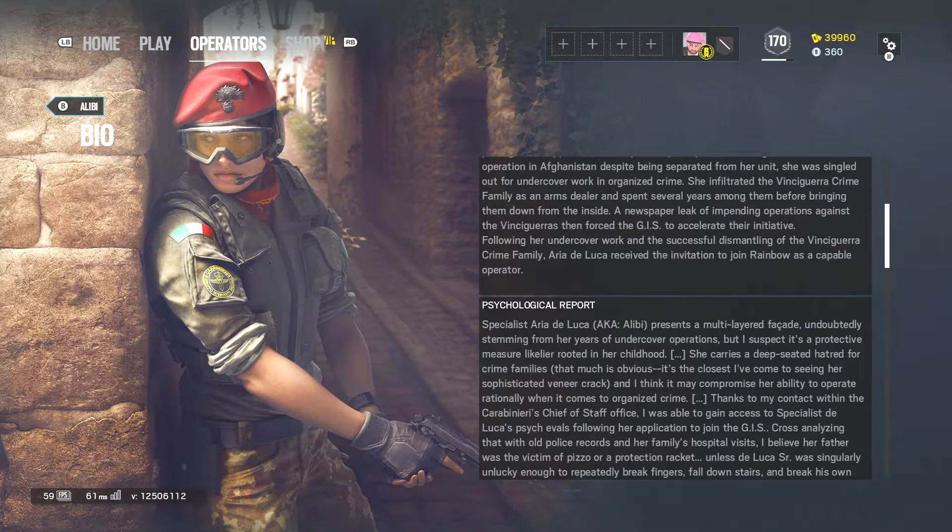Psychological Report. Specialist Aria DeLuca, a.k.a. Alibi, presents a multi-layered facade, undoubtedly stemming from her years of undercover operations, but I suspect it's a protective measure more likely rooted in her childhood. She carries a deep-seated hatred for crime families — that's obvious. It's the closest I've come to seeing her sophisticated veneer crack, and I think it may compromise her ability to operate rationally when it comes to organized crime.